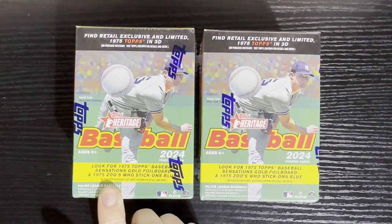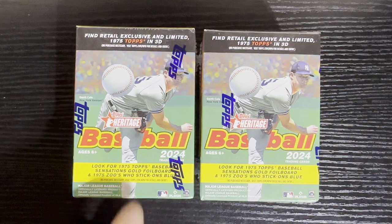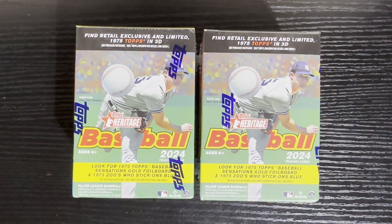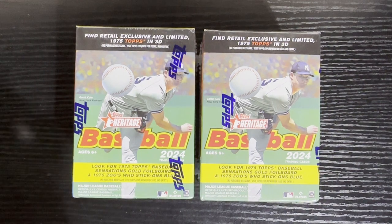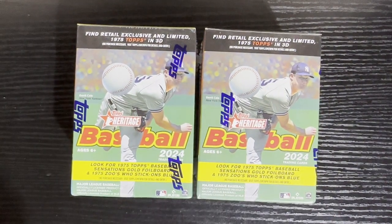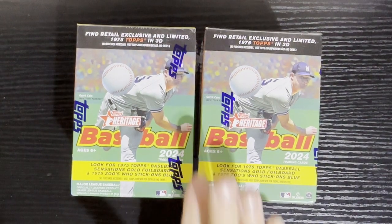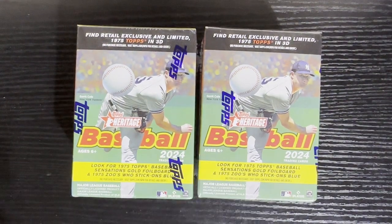There's the '75 Zoos, so we'll be looking for that. We got the foil board — haven't gotten one of those yet, so it'd be kind of nice to get one. And of course there's the inserts. We still need the single prints. This is a good way to get single prints — hobby boxes have about eight, you can get two to three out of these, and it's a lot cheaper, so that's kind of why I open these every once in a while.